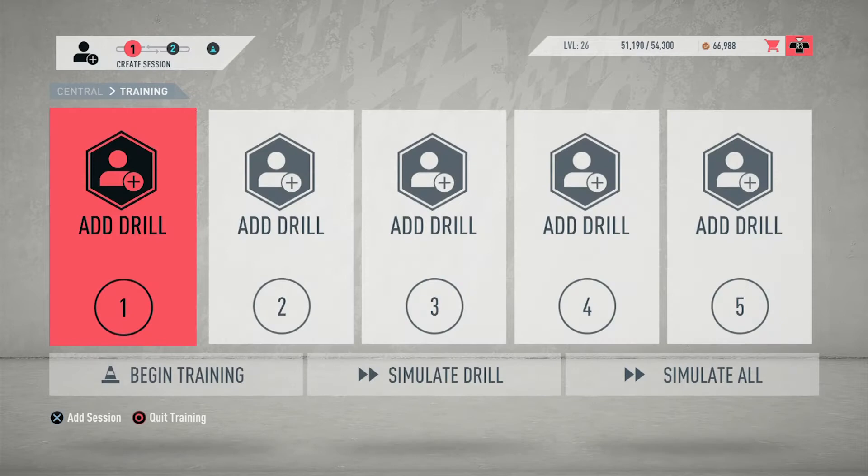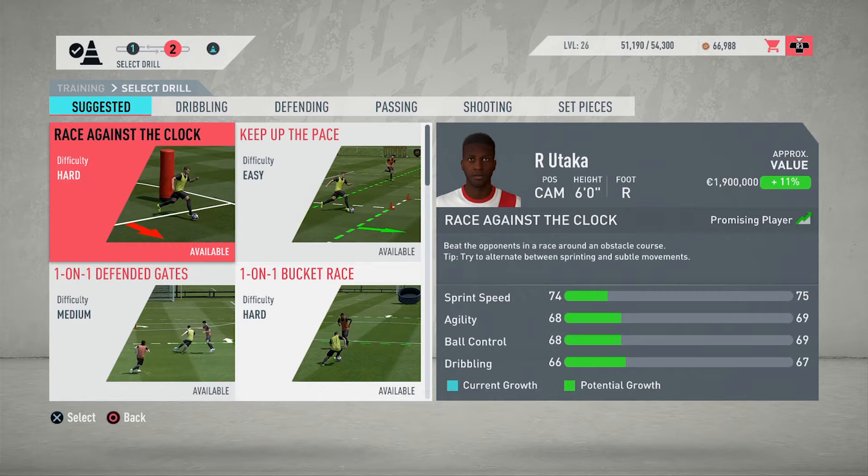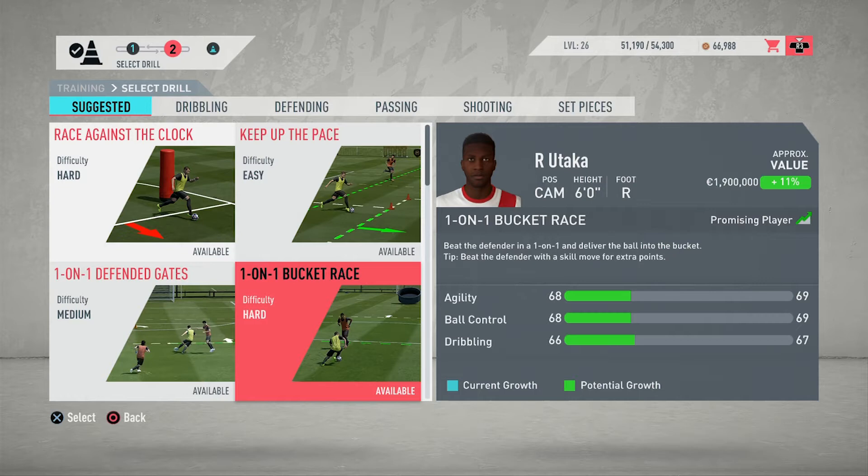Today we're going to do training because last time I spoke about how important it is. We can add training drills in each of the five slots you see here. Since we're a center attacking mid, some things we need to work on are dribbling. You've got sprint speed, agility, ball control, and dribbling being upgraded. If you go to the one-on-one bucket race, agility, ball control, and dribbling are the only ones upgraded.